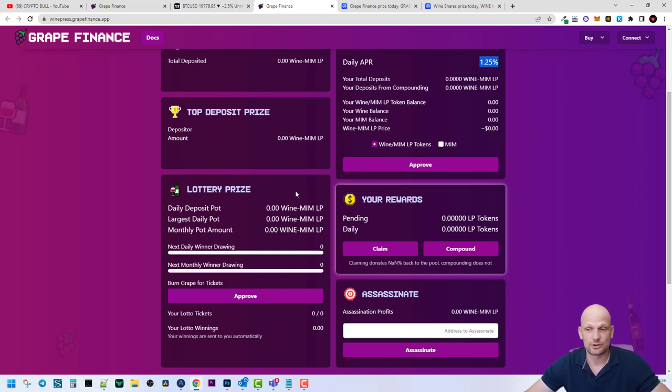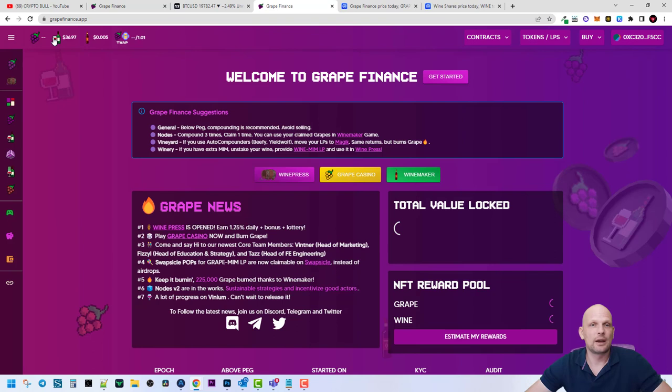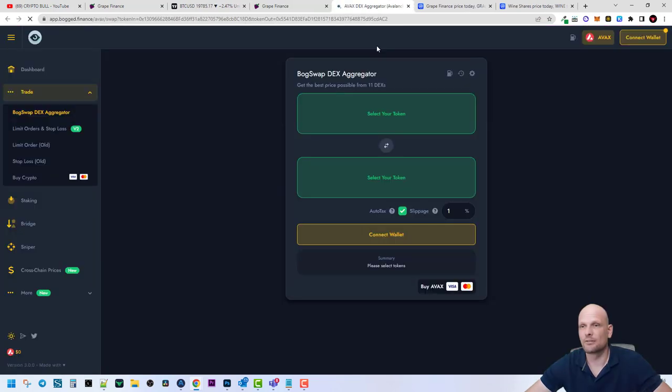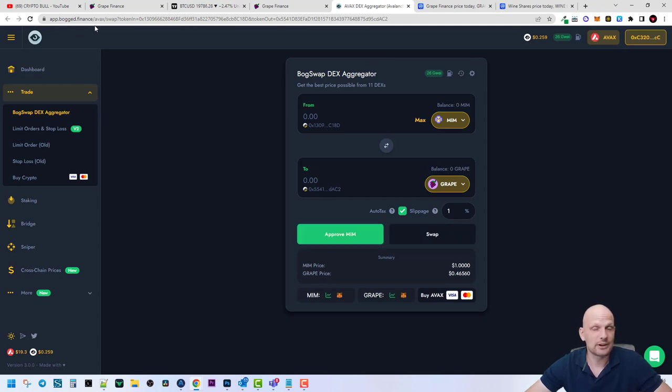Going back to Grape Finance, at the top you can see prices for all these tokens. If you're interested in buying, you can click on the WINE token and you'll get redirected to Bag.at Finance. By the way, this application is also built by the same team that builds Grape Finance, and here you can easily buy tokens using your wallet — I already have it connected since I was already playing around with this project.